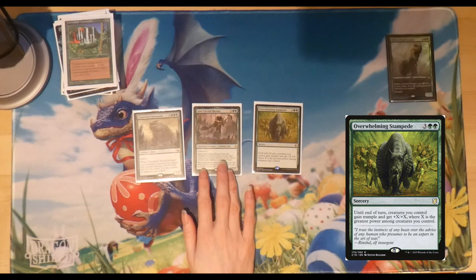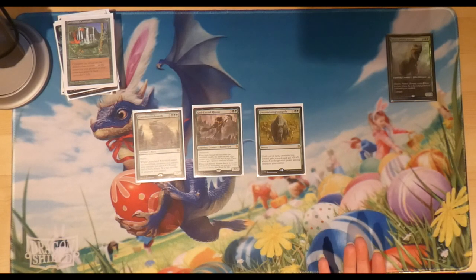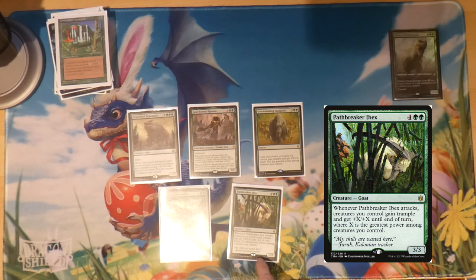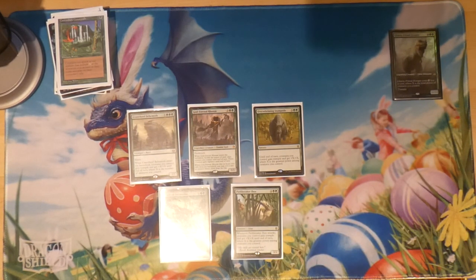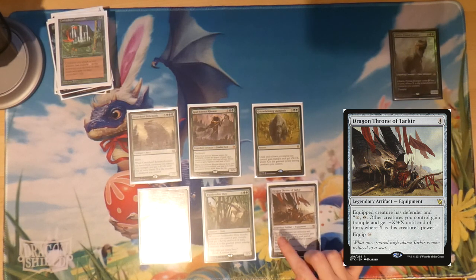I've done plays where I cast God-Eternal Rhonas and then Overwhelming Stampede in the same turn — creatures get +24/+24 and even a Llanowar Elf becomes a 25/25 with trample. We've also got Finale of Devastation and Pathbreaker Ibex — there's a reason that card is called the G.O.A.T. Dragon Throne of Tarkir costs nine total to use: four to play, three to equip, then two to activate. I usually equip it to Galta so she gets defender but all other creatures get trample and +12/+12.